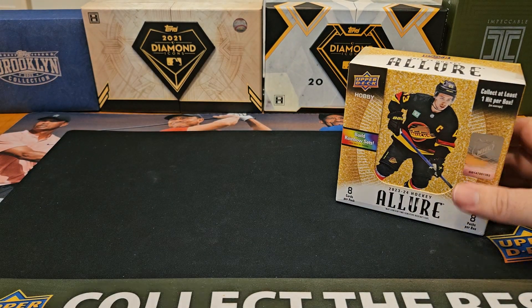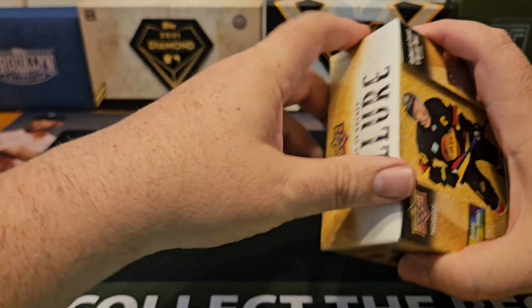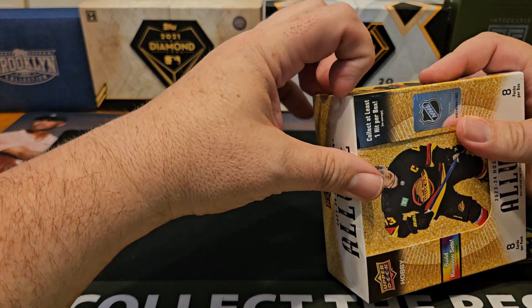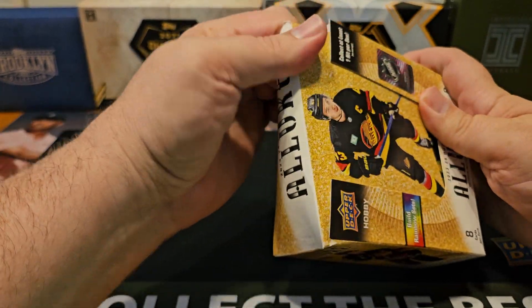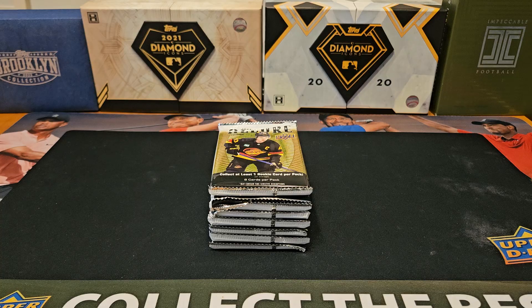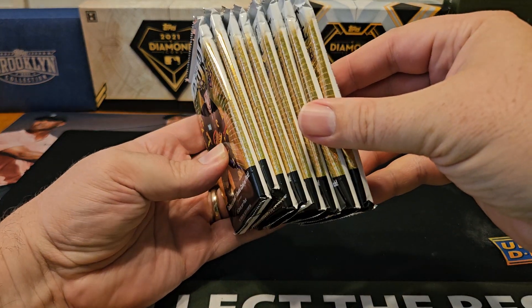I think for $170 for five cards — at least that's what the hobby shop had — given what it is now with SPX, this is actually, I think, a better value and more interesting and fun to rip. So, 2324 Upper Deck Allure, we are going to be looking for anything Connor Bedard, but if you got a nice auto, a 16-bit, or one of the doubloons, that would be awesome too.